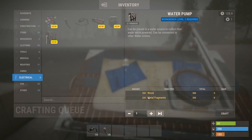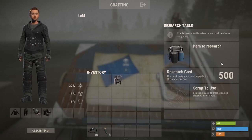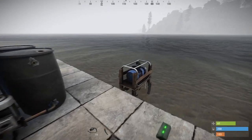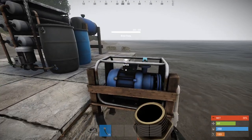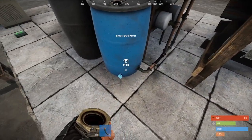To craft the water pump you're going to need 500 wood and 200 metal frags. As for the powered water purifier, it's going to cost five high-quality coal, 15 metal frags, and 20 cloth. It is one of the heftier ones — it's going to cost 500 scrap, but there is no workbench requirement... actually workbench level two. This update does still need a bit of tweaking. The water pump does need to be in water; it has electrical input and a water output. The water purifier has a water input, water output, and electrical output.